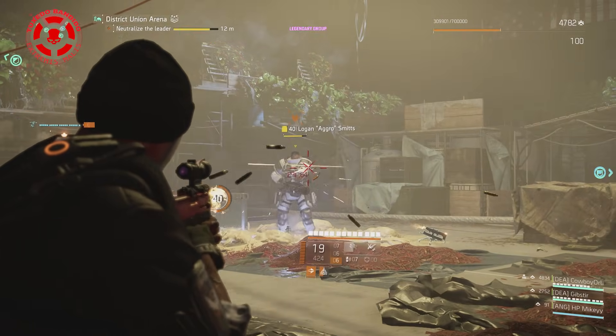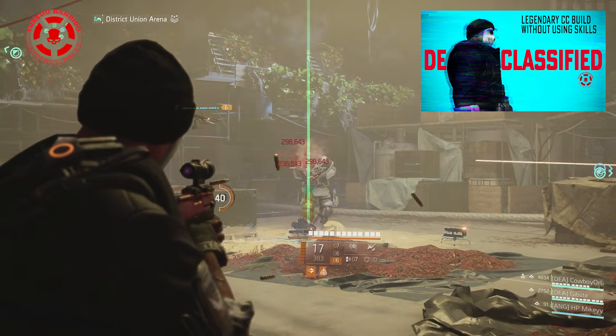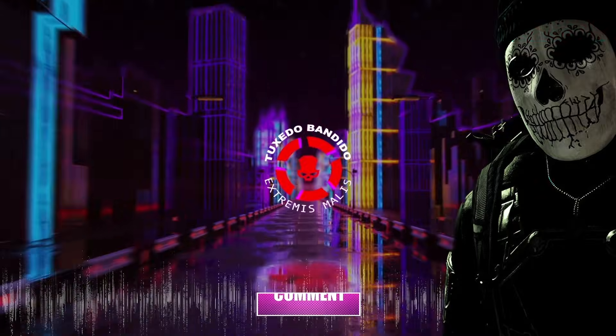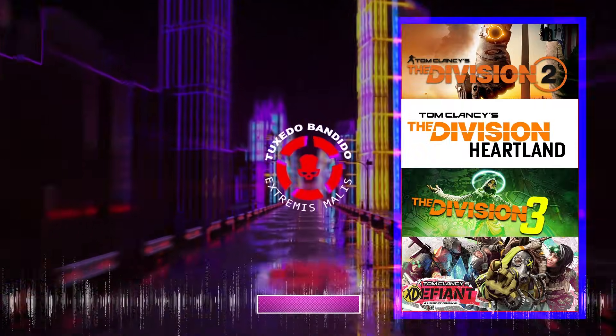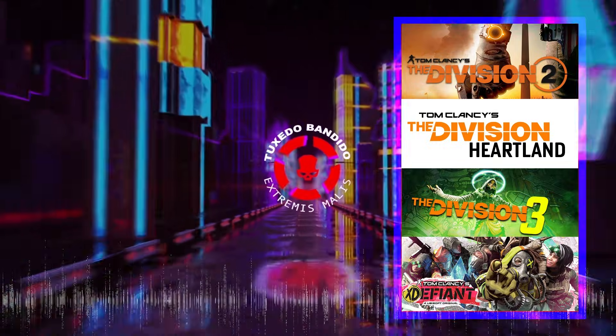If you want to carry your team through Legendary by controlling the crowd with status effects that don't rely on skills and don't have cooldowns, then you gotta check out this build that runs a Scorpio Exotic shotgun in a very different way than you'd expect. Tuxedo out.